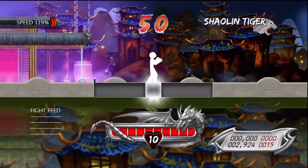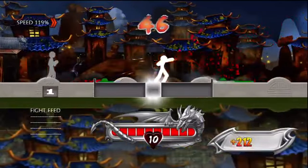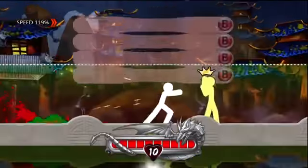Green enemies have two hits. The enemy's hits are indicated below them.